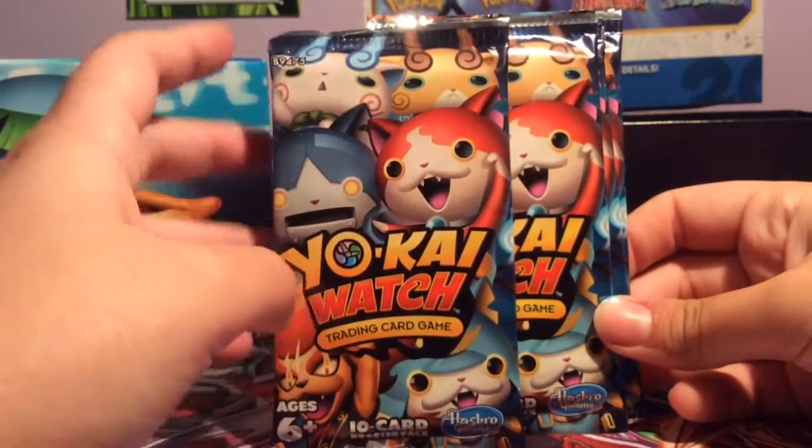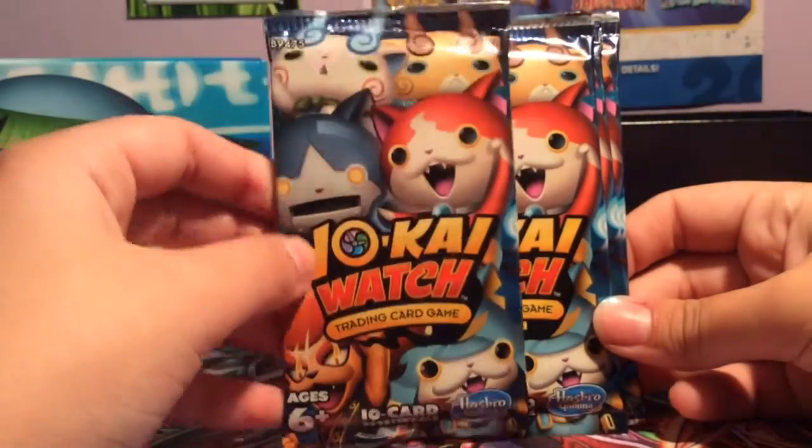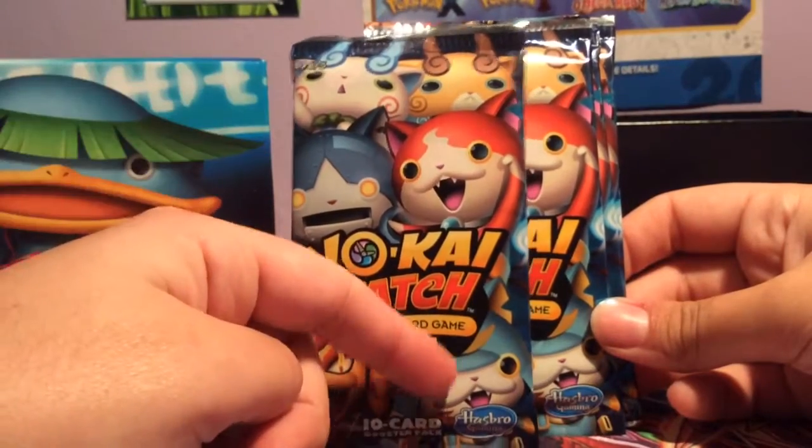So the packs feature Koma-san, Koma-jito, RoboNyon, Shogunyon, Jibanyan, and Metamer Lion or Blaze Lion. Okay, so let's open our first pack.